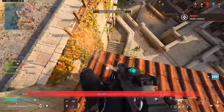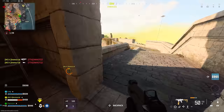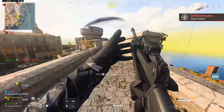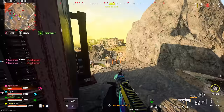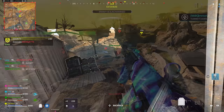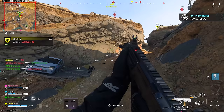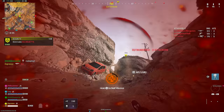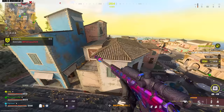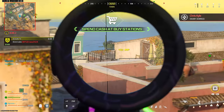Use verticality to your advantage. Fortune's Keep has plenty — the multi-tiered castle Keep, the town apartments, and Ground Zero which spans three to four stories from the bunker bottom to the hilltop. If you're caught on low ground, make sure you have an escape route. If you're a parkour fan, rooftops of Town are a great example of useful jump spots.